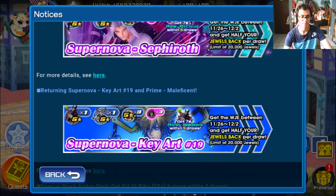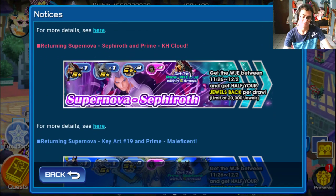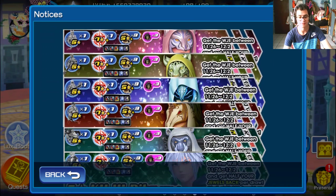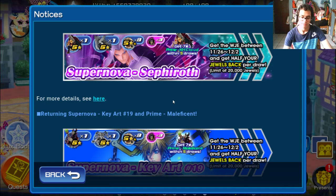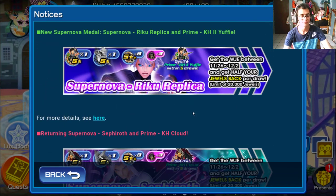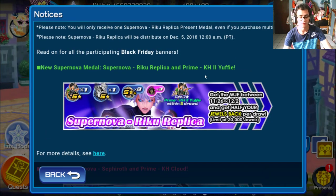If you want to go for Supernova Riku Replica, Sephiroth, or the Keyheart, the medals are not amazing. The only notable thing is that every five pulls you get a seven-star Yuffie, and every five pulls you get prime Kingdom Hearts Cloud, as well as Maleficent — but the medals themselves are garbage. Also, those banners — Riku Replica, Sephiroth, and Keyheart — are not merciful, so you have to spend your jewels and rely on luck.